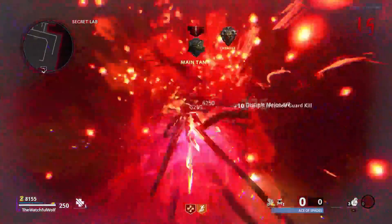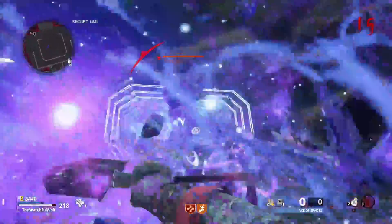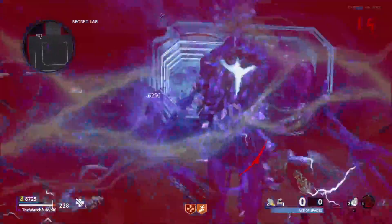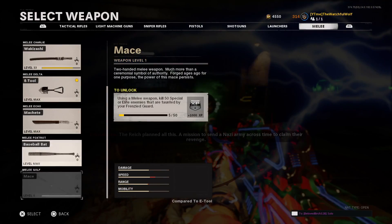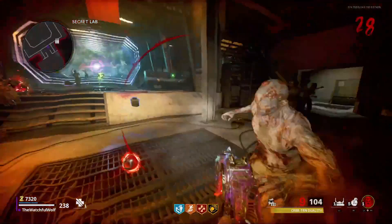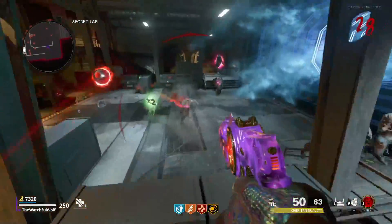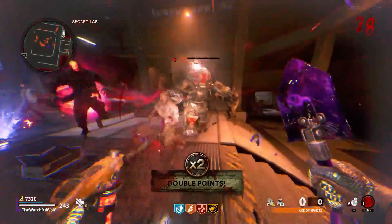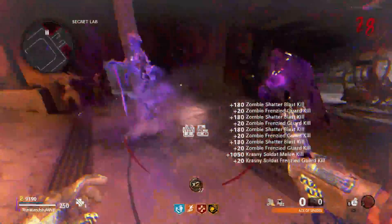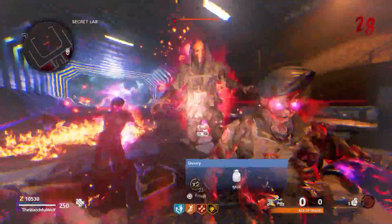Keep your melee weapon maxed out on rarity and pack-a-punch as best you can. Get yourself a Jug, Stamina Up, Quick Revive, and go down into the secret lab and pick up some lures and charge up your field upgrade for the Frenzied Guard. I also like to have either a Panzer still running around or a couple Disciples still floating around when it's charged up. Then I quickly throw down the lures — both of them if I have two — and then pop my Frenzied Guard, go finish off the Panzer, finish off the Disciples, and go kill the Tempests as quick as I can with my melee weapon.